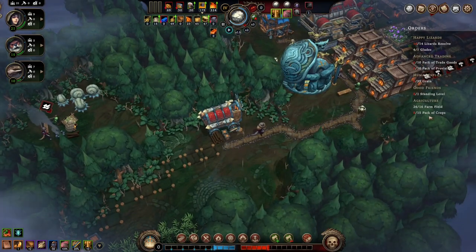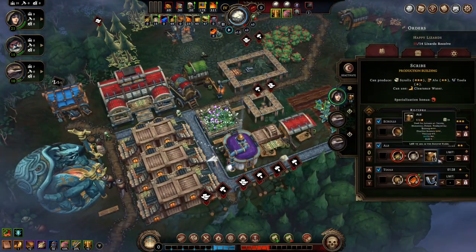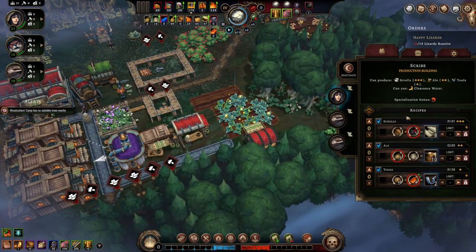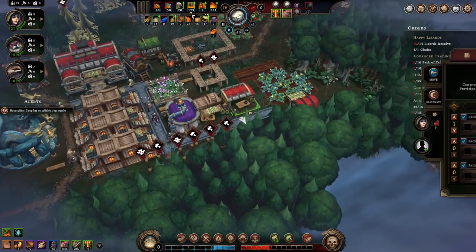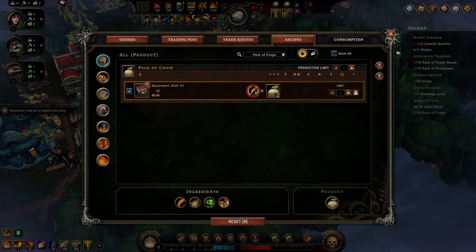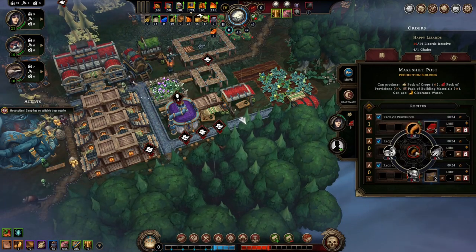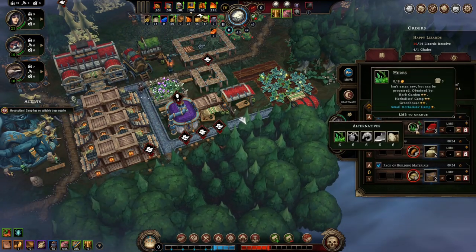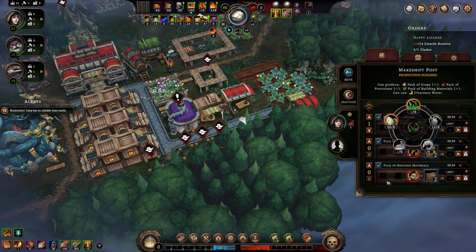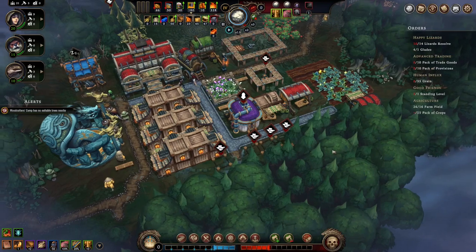Lizard resolve — brain. Pack of trade goods, pack of crops. What could we make here? Making nothing right now. Pack of provisions, pack of crops — we don't have anything available for that. I don't have anything for them to do, so you guys can come out.